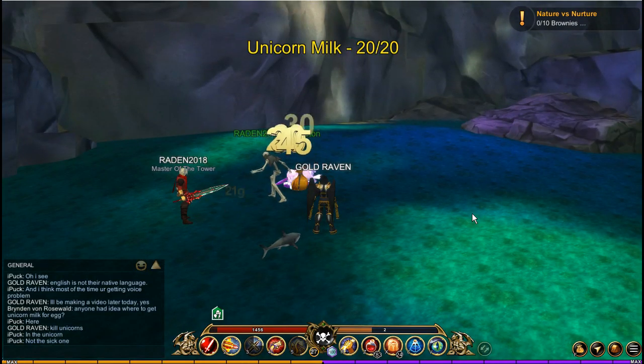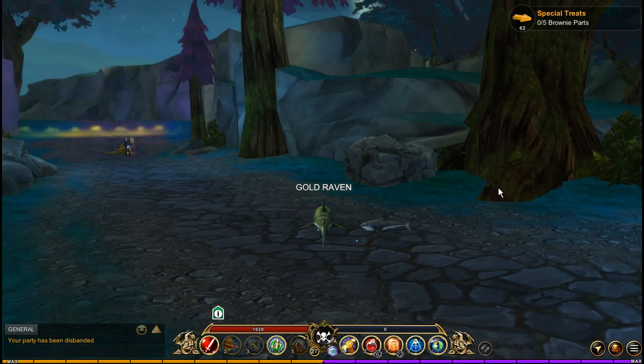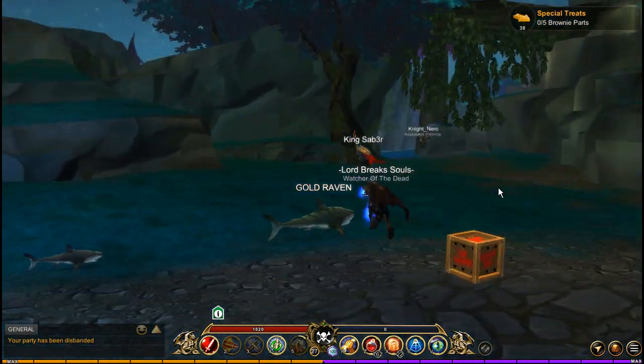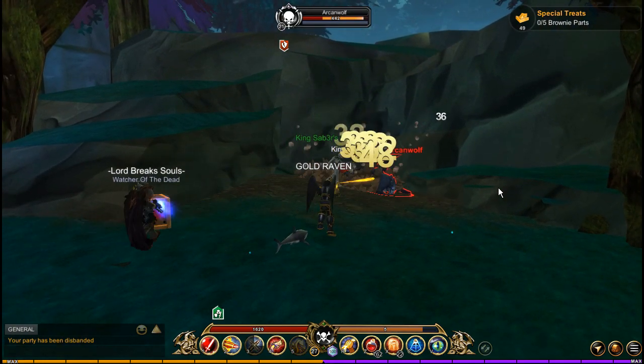Once you get the 20 you need, head to the Herbalist Cabin in Archangrove Forest. Grab the special treats quest and kill the brownies. You can run around killing brownies as the quest will show the direction of the closest brownie. But what I do to save all the running around, I go near the entrance of the forest.